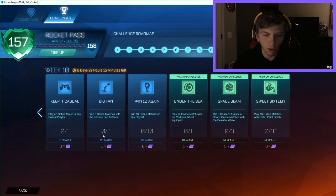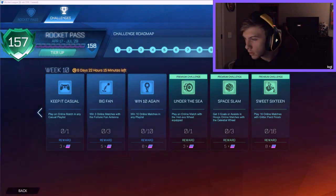The next challenge is to win three online matches with the Fortune Fan antenna equipped. This is the Fortune Fan antenna — you get it at tier 14. You can play any online game mode that you would like.